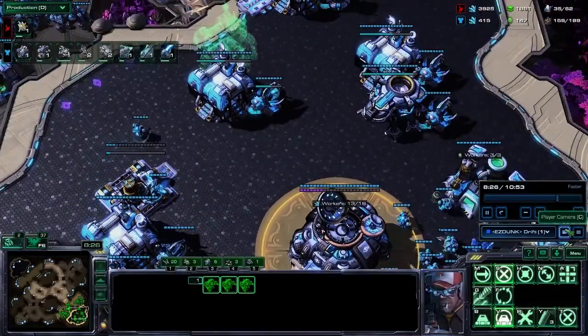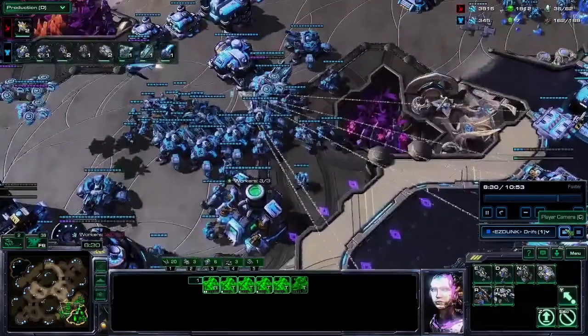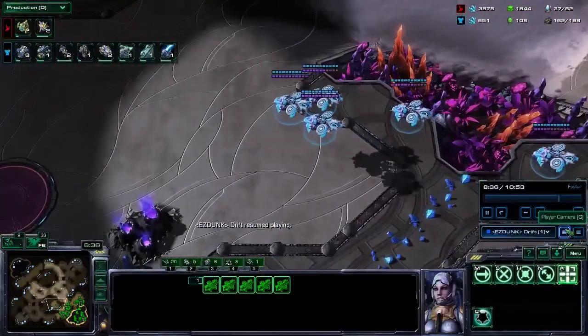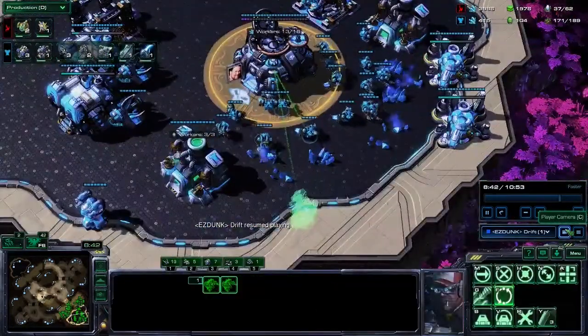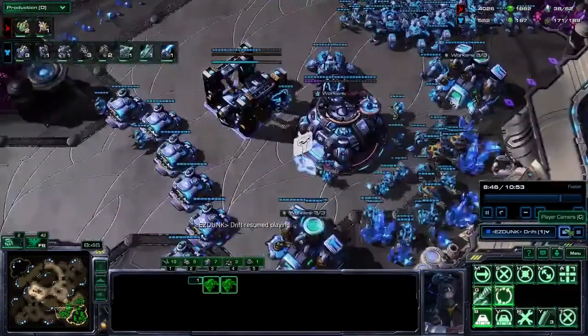You have a couple of transition choices here: you can get three more factories for a total of eight, or you can go for two more starports and a fusion core and eventually make a battlecruiser transition. I like the eight-factory transition more, but if I've been attacked all game and won't have a crisp 1-1 timing — if things have just been thrown off — then I might just turtle into battlecruisers.